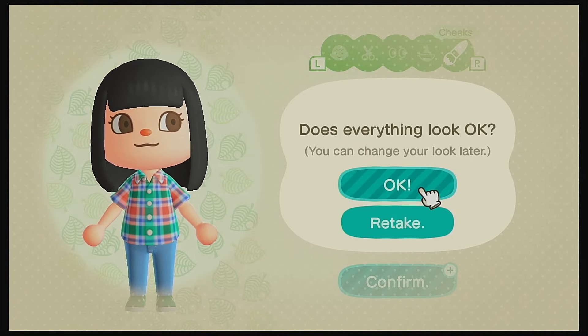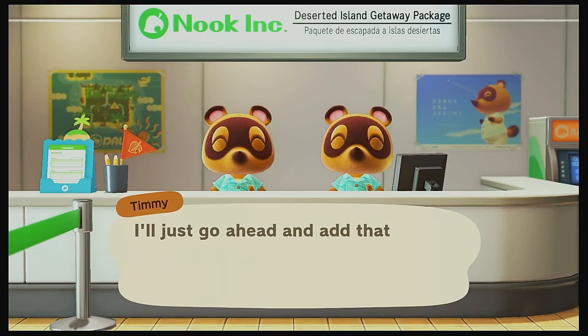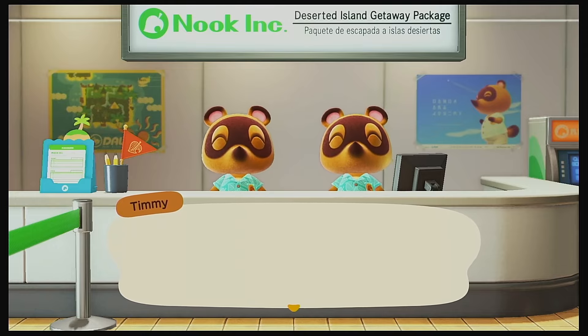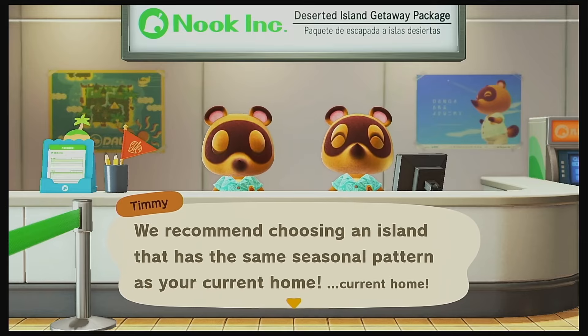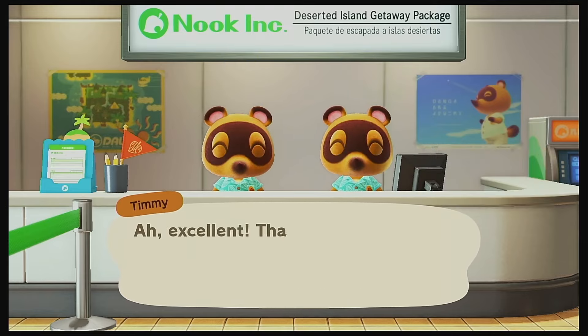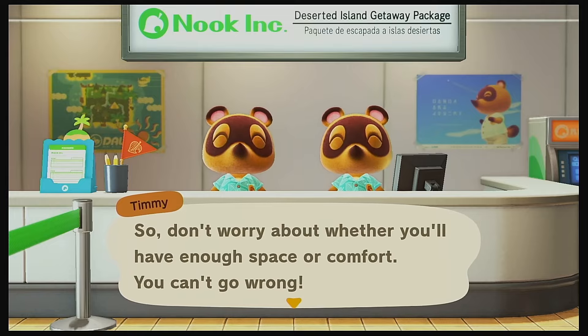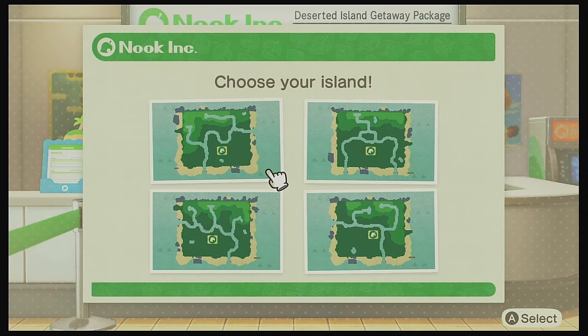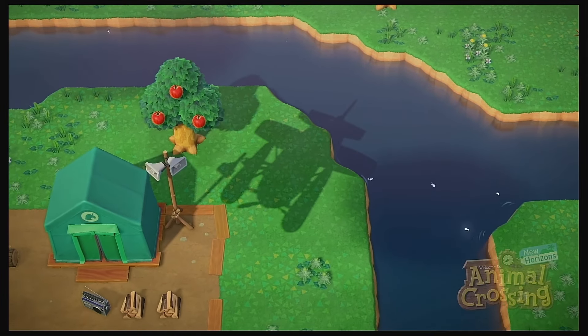First off, I created my character and made her all nice and cute. We were given a couple of options to pick our new map. We went with the Northern Hemisphere per the usual because that's where I am. I was almost tempted to go with the Southern Hemisphere since I've never done something opposite before, but I figured let's keep it simple and stick with our regular time zone. I picked this bottom right-hand corner map because I liked how far away Resident Services was.